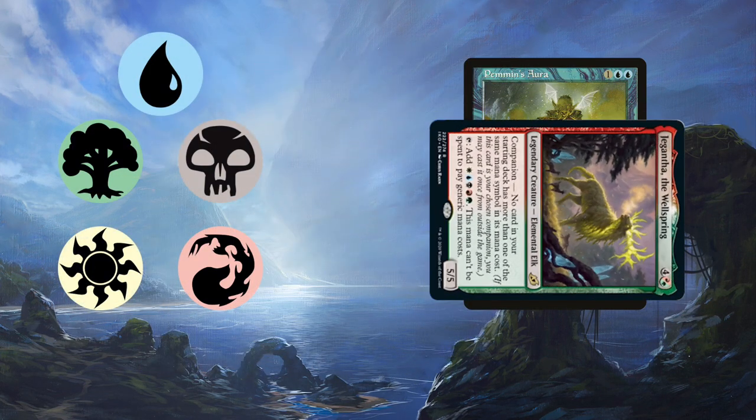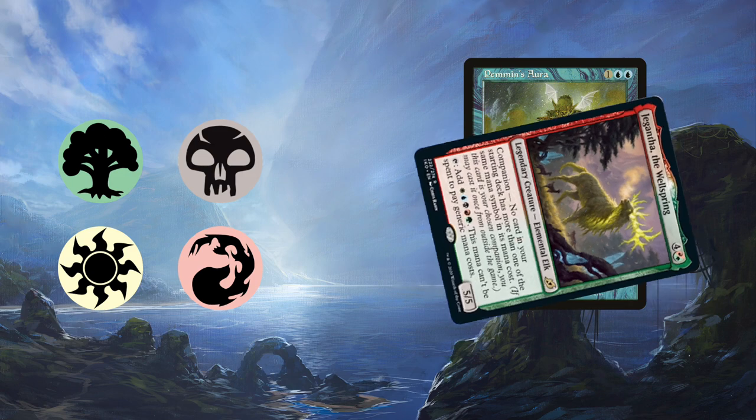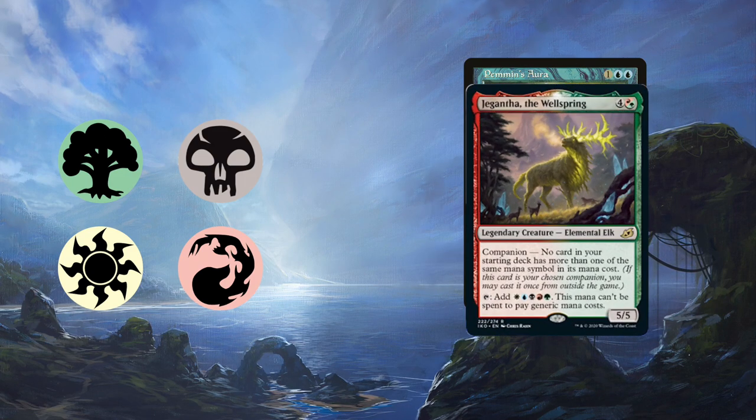But with that 1 blue, you can untap Jikmantha and get unlimited white, black, red, and green mana — just not to pay generic mana with.